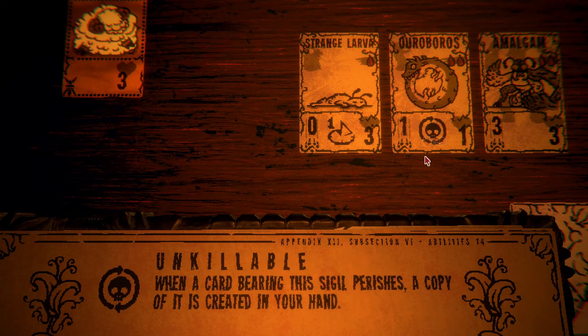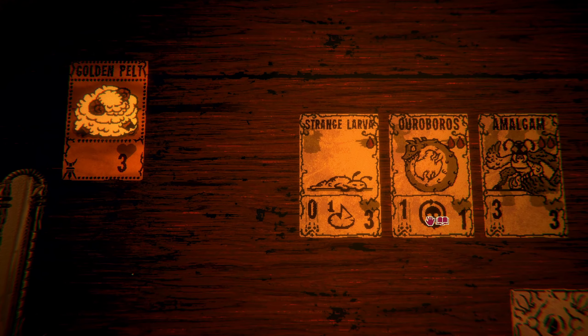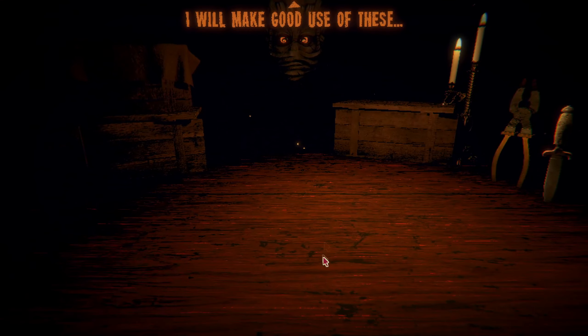And a two-cost for boros. What would we put on that? You know what, maybe we just want the strange larva - it's just easier to use. Amalgam is two-cost three-three, that counts for everything but we don't even have a totem yet. Strange larva it is. I will make good use of these.